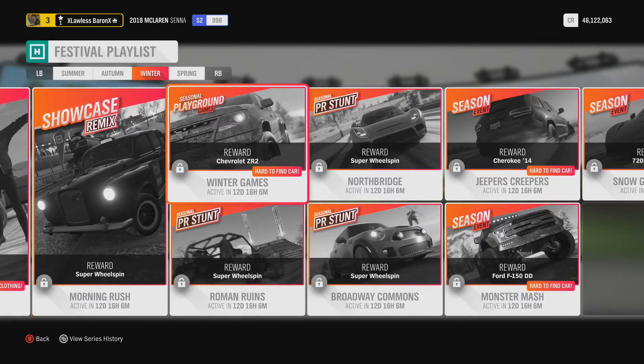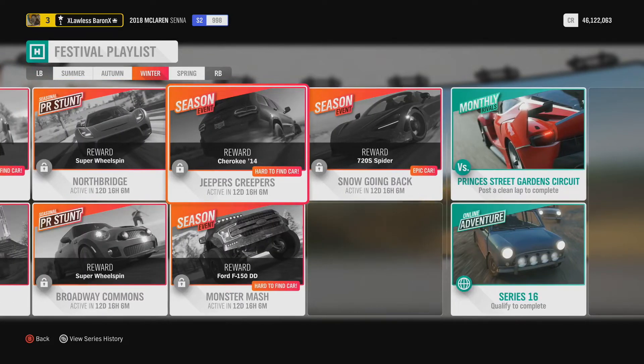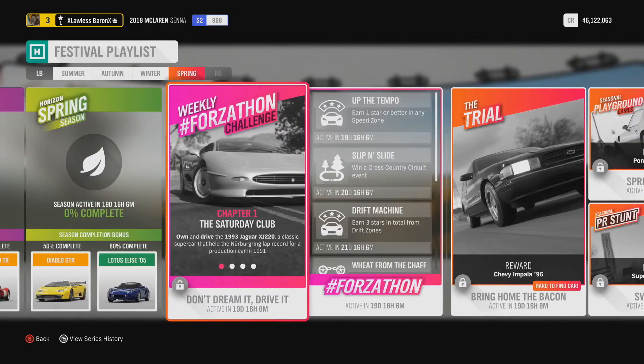2010 model. If you go to Winter, you can unlock the ATS GT18 with 50% completion. You can also get the Chevrolet ZR2 — that's actually a vehicle you can sell for quite a bit of money. There's also the Ford F-150, the McLaren 720S Spider, and the Jeep Cherokee 2014.